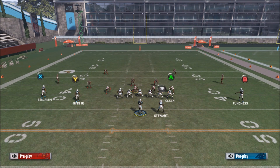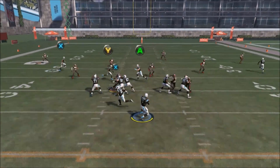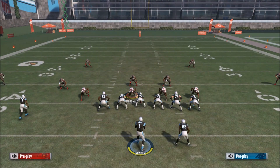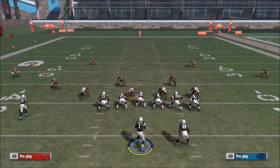Against cover 3, I'll show the concept on the left side of the field first. They're playing back so we dump it to the flat — he dropped the ball there, but as you can see he was turning up the field for about seven-plus yards. Very solid against all zone defenses.